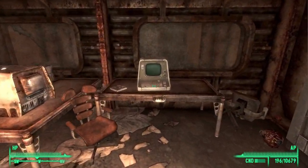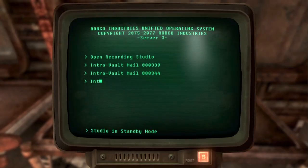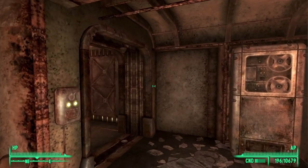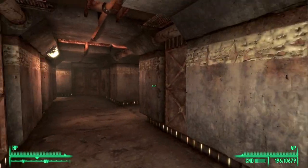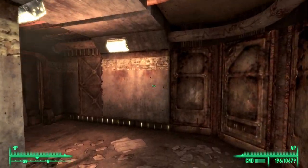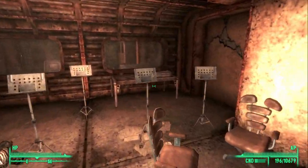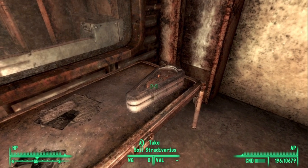Go ahead and access the terminal and unlock the recording studio. The recording studio is literally right in front of you, so to actually get there you will have to exit back out of this room. Follow this corridor and this time just go straight and you will now enter the recording studio. If you look on the very far table you will find the Stradivarius.